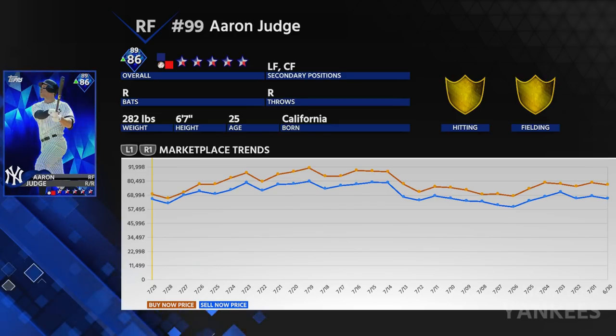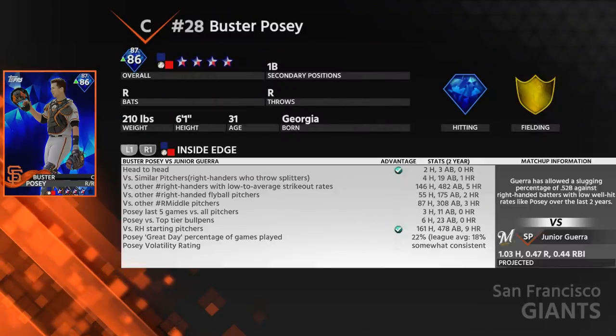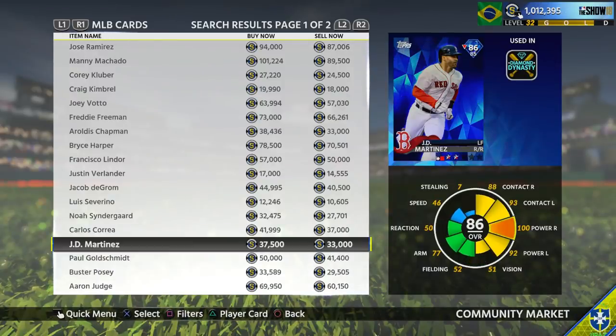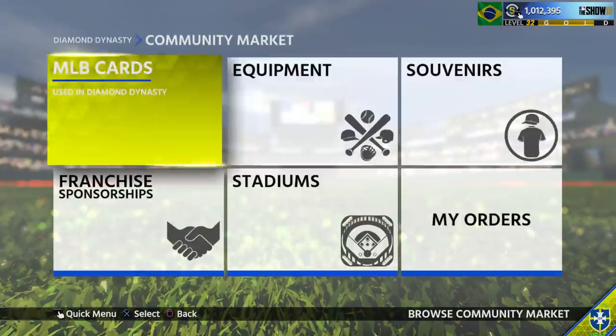By the 6th of June, Aaron Judge is already down in price. Keep in mind, all the spikes starting around July 13th — that is when the stub sale started, so their prices reflect what they used to be. That's the reason all of these cards spiked right at that July 13th mark. You can see a massive incline for Posey — he's going for 40,000, and all the way by the 3rd he's already going for less than 30k. That's 10k just because of the ranked season's reward.